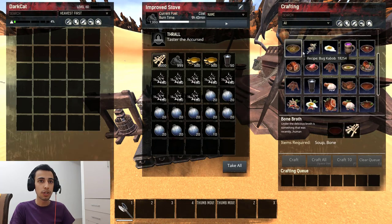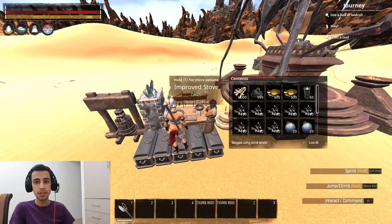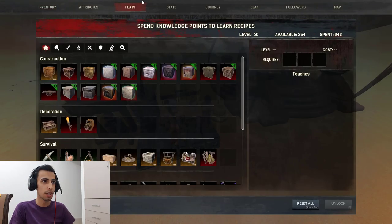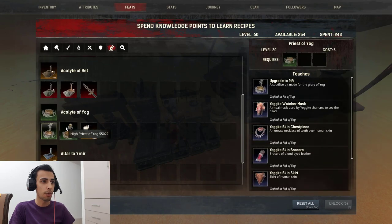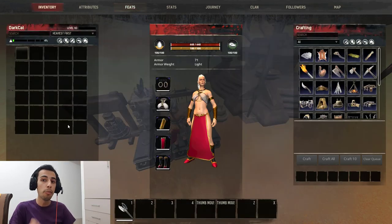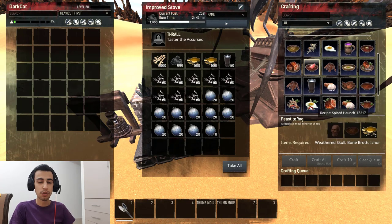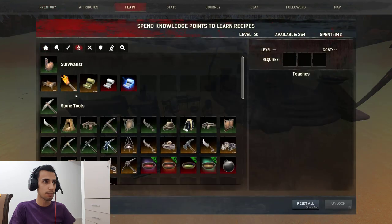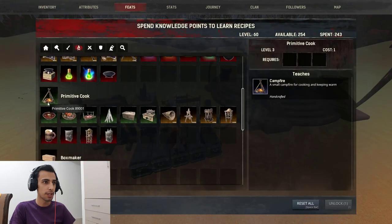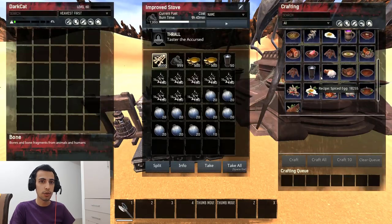To start, click on Feast of Yag. First, you need to go to Feats, then go to Religion, and you need to have all three parts of the Yag religion unlocked. Then you can craft Feast of Yag in the stove. The stove is unlocked in Feats under the Survival section.